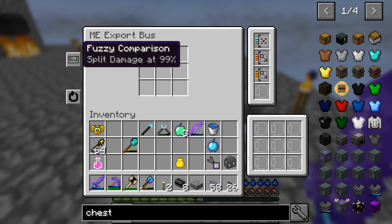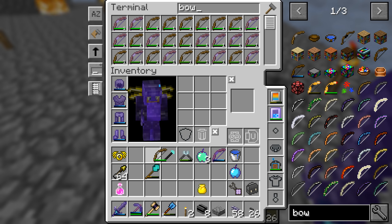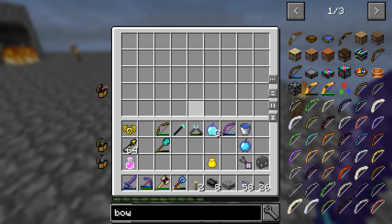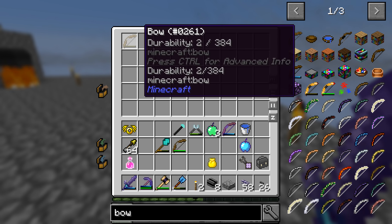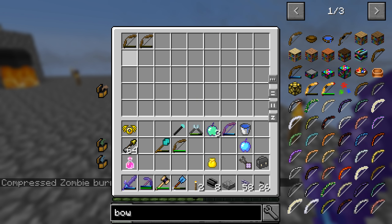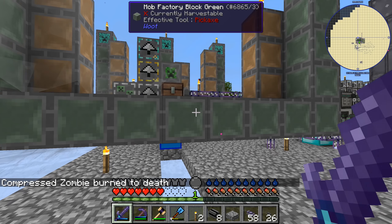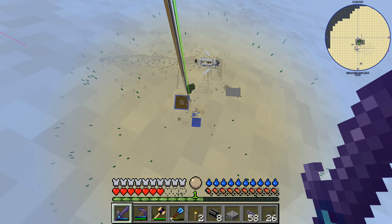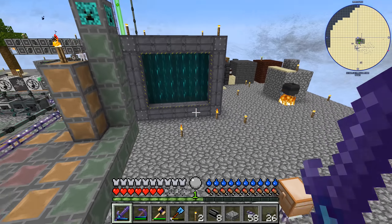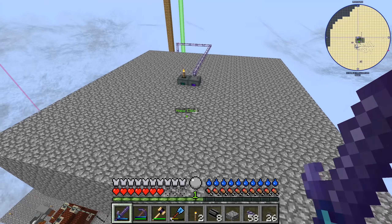This export bus turned the wrong way and I can't open it. Stuff is a little bit broken apparently - I'm going to revert to backup. I had to revert all the way back to the start of this episode. But now basically what I've done is I've redone this cable again, so over here there's an export bus under this chest now. We're gonna have to try it again.